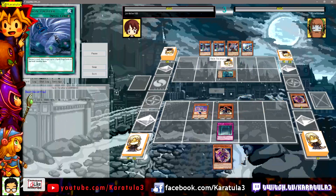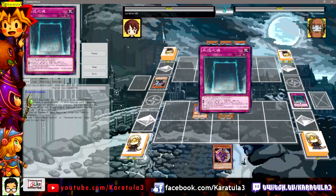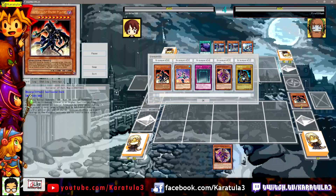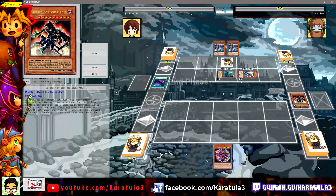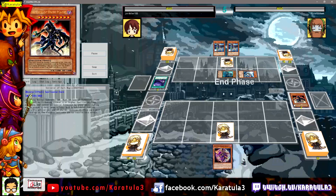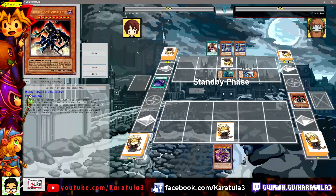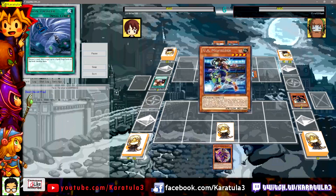Ghost Ogre on the tunnel closes the whole field. Jordan's playing Sorcerer of Dark Magic and actually summoned it — this is the guy that negates trap cards. A trap was activated, he negates the activation and destroys it, and that is not once per turn, so it's just an anti-trap card all game.